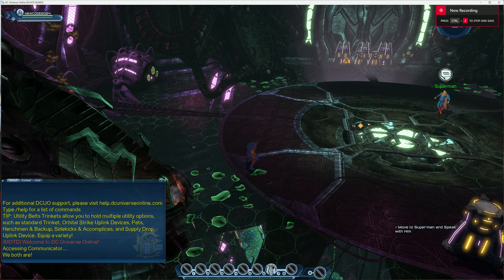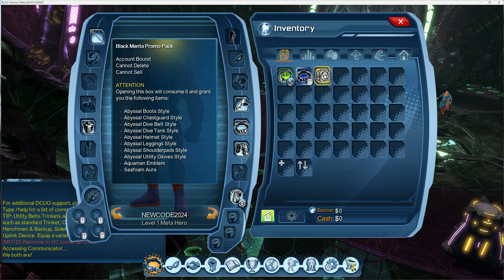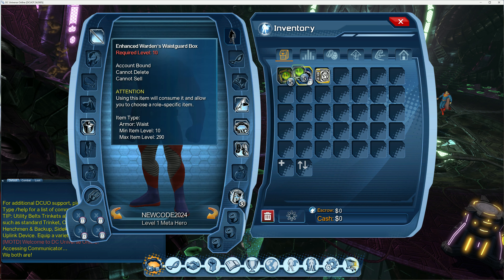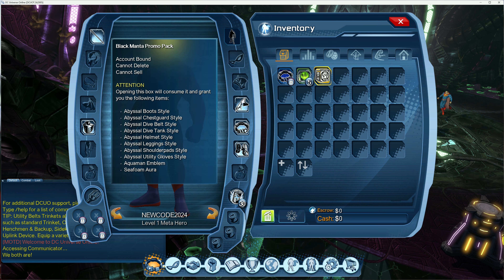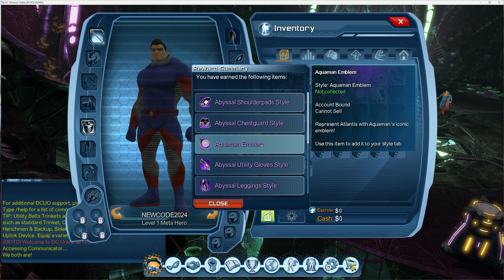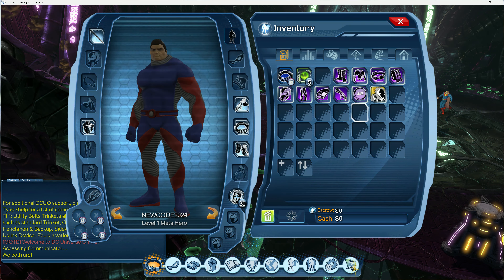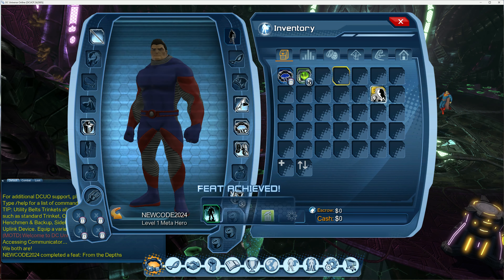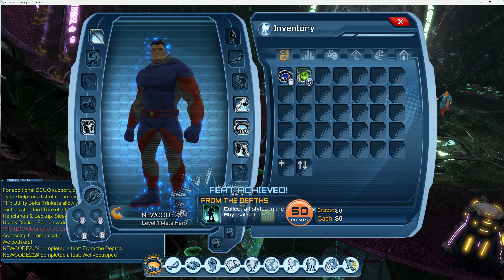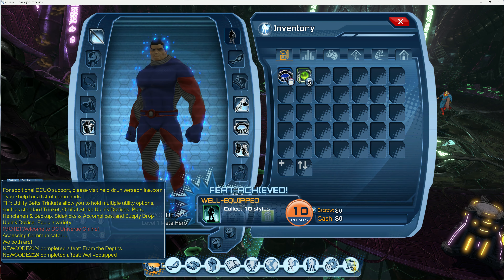Once you have claimed the new code, go to inventory and you will have the Black Manta promo pack and some five dionysium. Open the pack and you get the following styles: an emblem and the Abyssal style with a Seafoam Aura. And that is all for the video, thank you for watching.